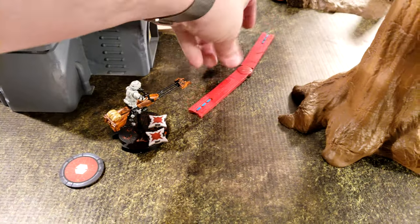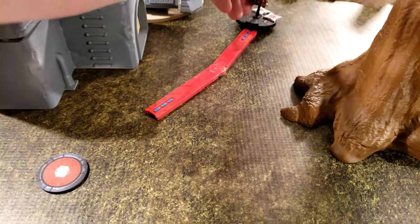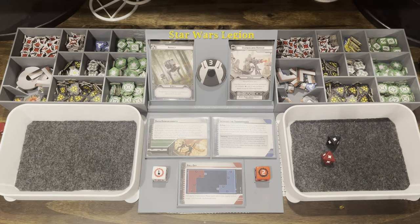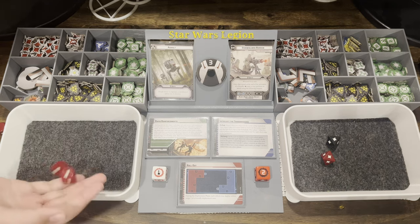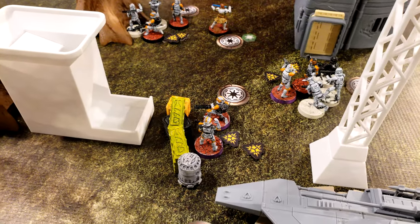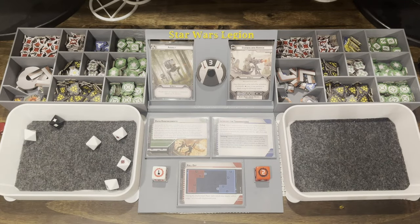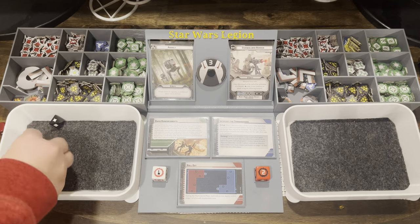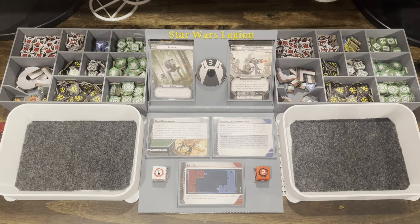The last Speeder Bike takes a compulsory move straight toward Arc Troopers, then aims and shoots — scoring two hits. The Arc Troopers moved out of cover so no cover applies — two hits go through. The Arc Troopers get a suppression and aim tokens. They activate and shoot at the Speeder Bike but only score one hit, which is blocked by cover. The Speeder Bike seems invulnerable.